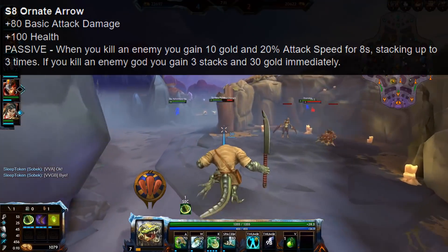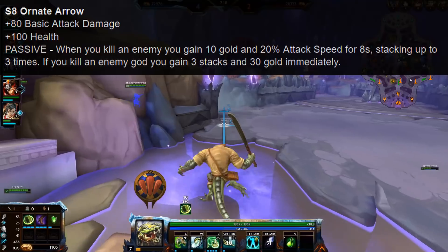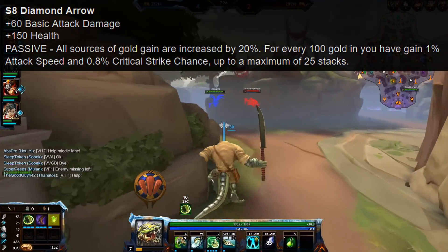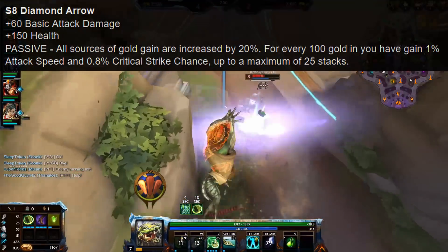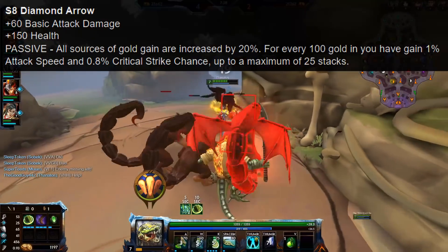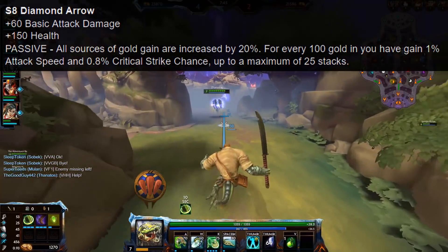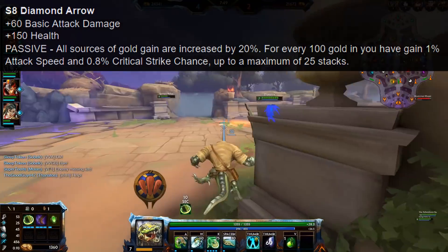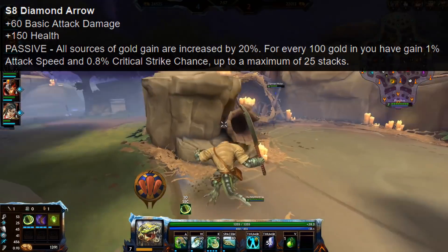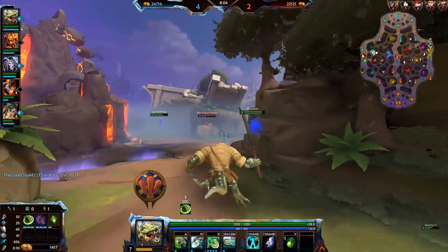The second version, Honored Arrow, now has 80 basic attack damage instead of 70, still 100 health, and also provides 20% attack speed now. The third version, Diamond Arrow, keeps its 60 basic attack damage and 150 health, and the passive is now all sources of gold gain are increased by 20% instead of 15%. Also, for every 100 gold you have, you gain 1% attack speed and now 0.8% critical strike chance — used to be 1% each — up to a maximum of 25 stacks, for a total of 20% crit instead of 25%. Obviously Danzaburo comes to mind here, but he doesn't benefit directly from gold hoarding. The other version, which can go up to 60% extra attack speed, I think is way more interesting.